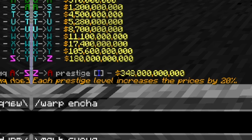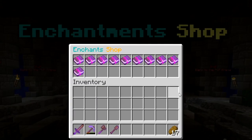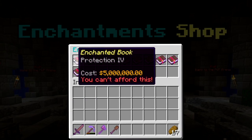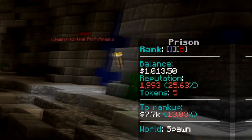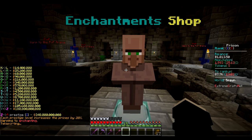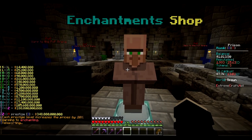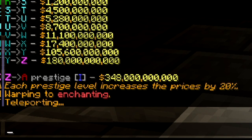When you've ranked up from rank Z, you reach prestige. With prestige, you can unlock many perks. Each rank up grants you a prestige token, which you can use to unlock the perks you want. You will start over from mine A, and to rank up you will need money and reputation. Reputation is automatically earned while mining and equals the worth of a block in the shop. Each prestige rank increases the price by 20% of the original price.